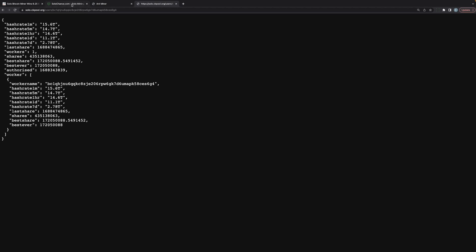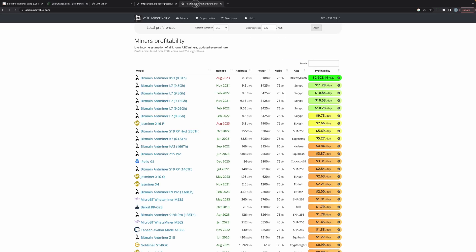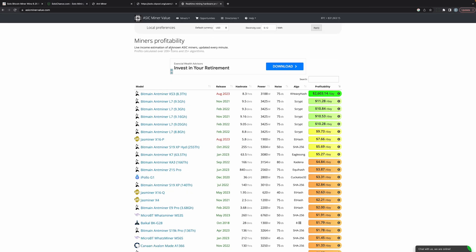With my S9 miner configured to ckpool.org, I'm essentially playing the Bitcoin lottery with those odds per block per day. Keep in mind that mining solo means I will never get paid out unless I actually find a block. Normally you would join a pool where you get your percentage of hash rate paid out to you.